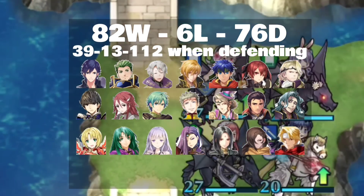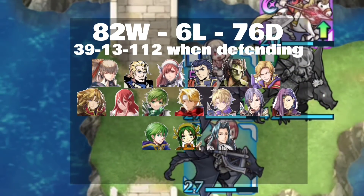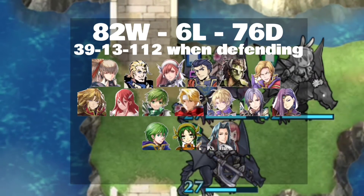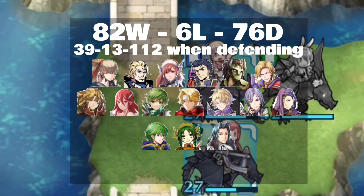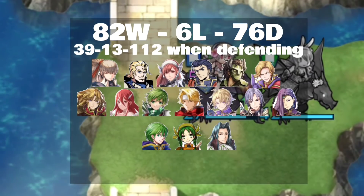On the flip side, looking at who actually kills us — the top row is who we die to whenever we initiate on them. Hector — I didn't see that one coming. And the rest of the guys whenever you are defending and get attacked? All archers! Surprise!